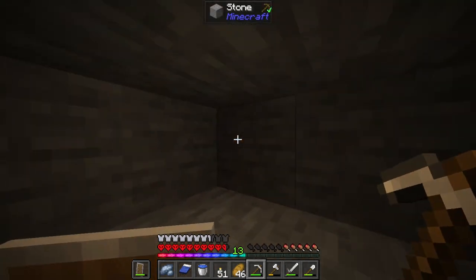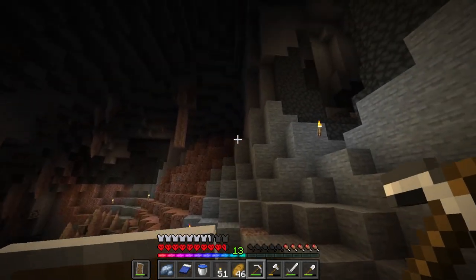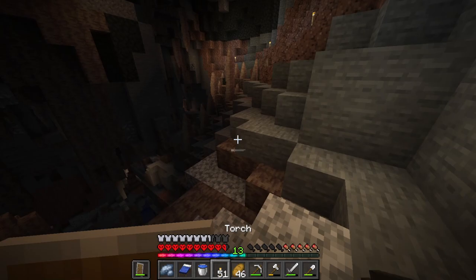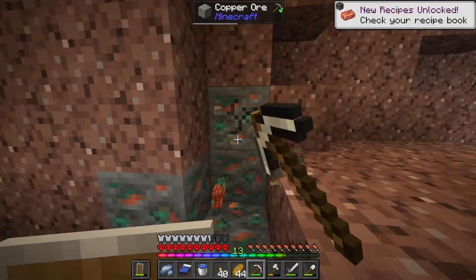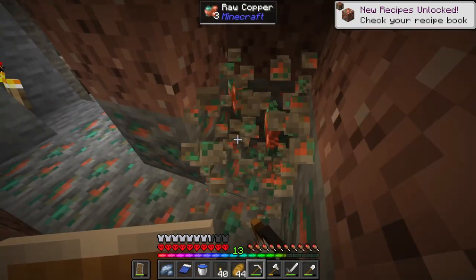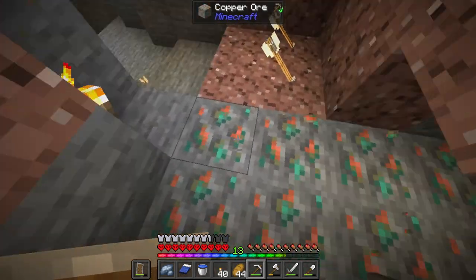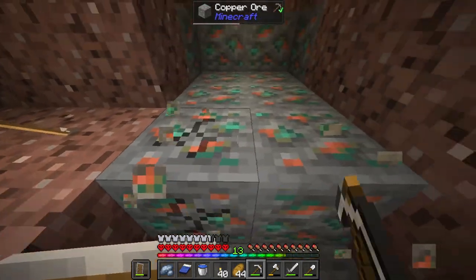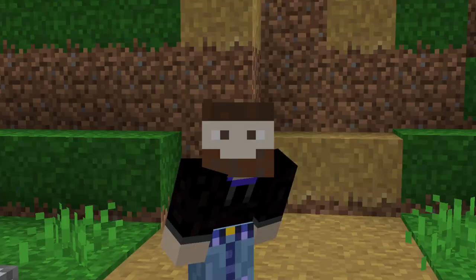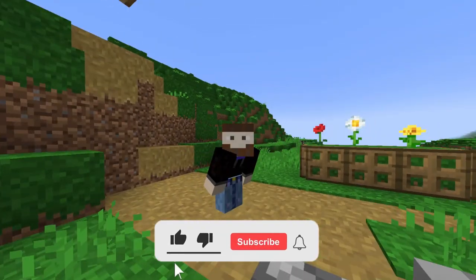I'm gonna pick up this iron because I would like to get a lot of it. I want to do some redstone in this series — some really cool automatic builds — and we're gonna need a lot of iron and redstone stuff for that. I would also like to grab a lot of this copper. I haven't really used it too much in a previous let's play. I had grabbed so much of it but never actually built with it, so I'd like to try building with it this season.